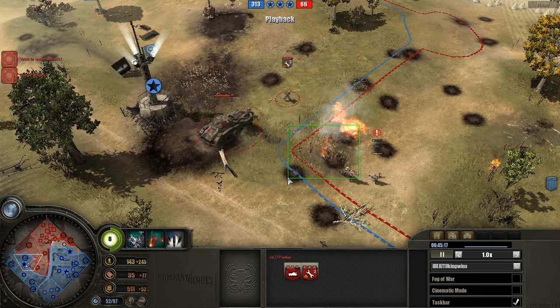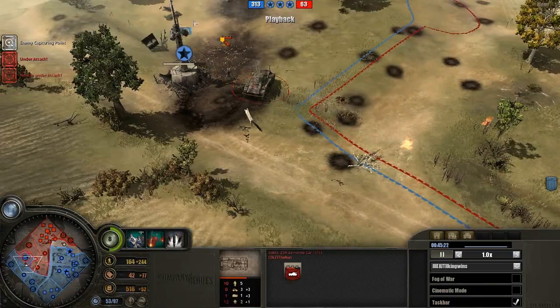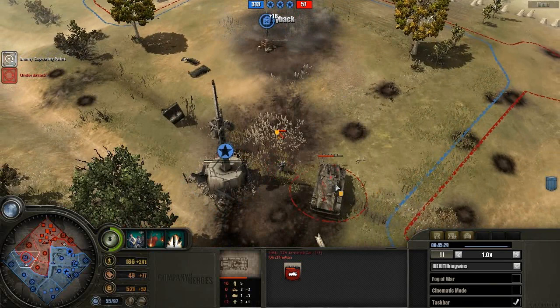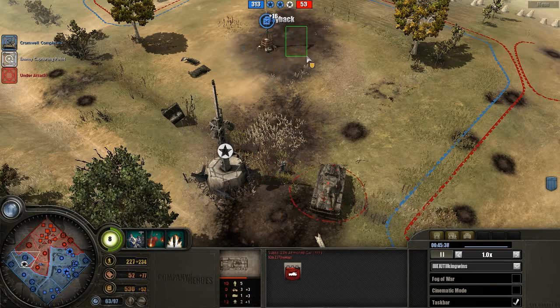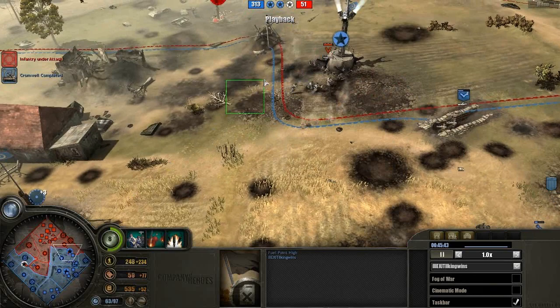Commandos gotta get out of there — that Puma has been very annoying against the Commandos, which actually had a Panzerschreck, but it didn't kill the Puma. Probably because it's veteran rank 3 and the Panzerschreck missed a lot. The Puma actually cleared its demolition charge, which was very nice to see.